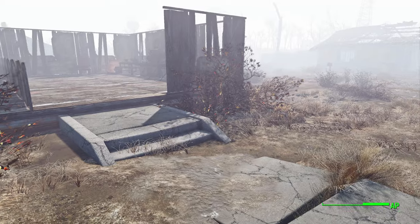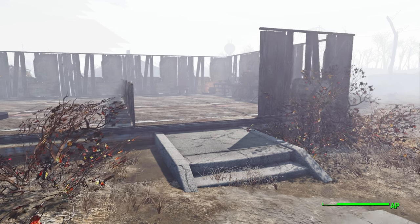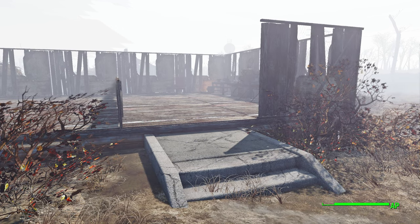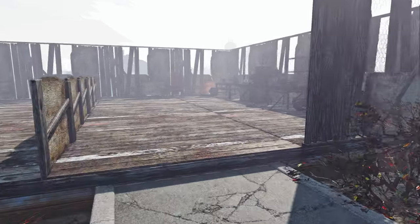So essentially what this does is it adds the Fallout 76 system, which makes more sense. If you're overencumbered, you use your action points in order to walk normally. And if you get down and you use all the action points, you go ahead and walk extremely slowly.